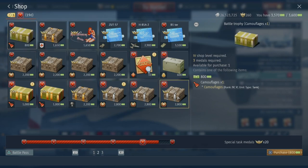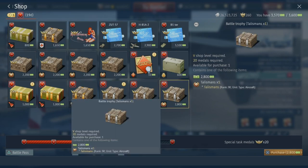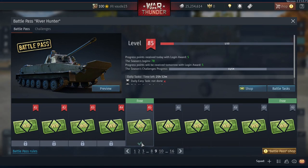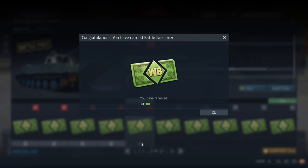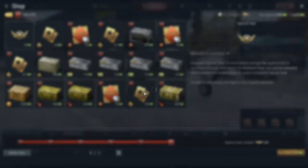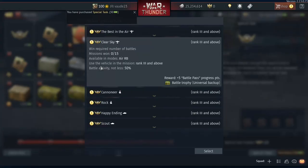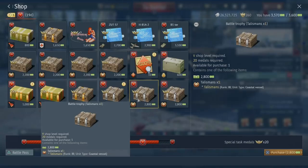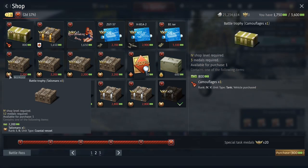To buy a talisman from the Warbond shop, you need Warbonds, some medals, and the respective shop level. You can obtain those by just playing the game and leveling the battle pass with daily tasks. In the Warbond shop, you can buy special task medals for 30 Warbonds. To get a medal, you have to complete the special tasks — they're a bit more difficult and may take some time, but the shop lasts for a good amount of days. The hardest part might be reaching the required shop level to purchase the talisman you want.